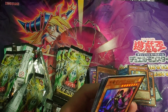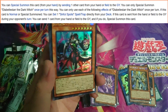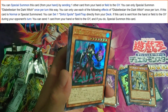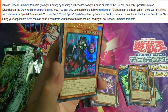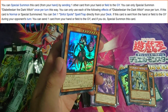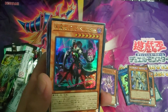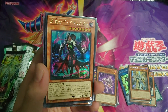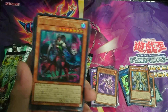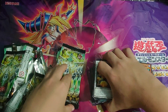We got an ultra rare — this looks like a new archetype. Debut Star the Dark Witch: you can Special Summon this card from your hand by sending one other card from your hand or field to the graveyard, once per turn. If this card is Normal or Special Summoned, you can set one Spell or Trap directly from your deck. If this card is sent from the hand or field to the graveyard during your opponent's turn, you can send one card from your hand or field to the graveyard to Special Summon this card. So basically it's a free summon every turn, and when summoned you can set a spell or trap — that's their boss monster. It's Level 7, pretty good level.